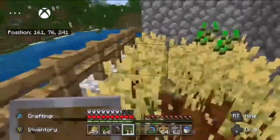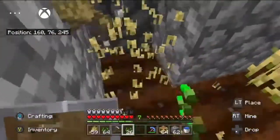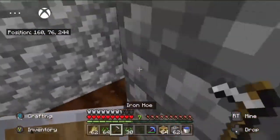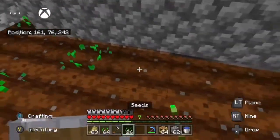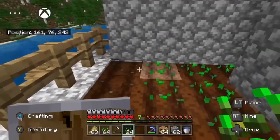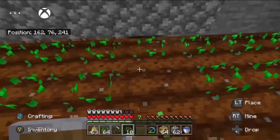I also found a villager chest which was full of apples — it had nothing but apples. Also, off camera, I worked on the three-tier farm. So I have a wheat, carrot, and potato farm.